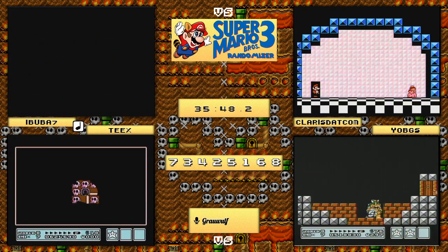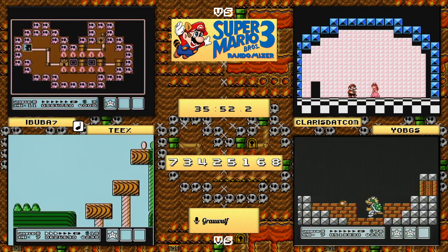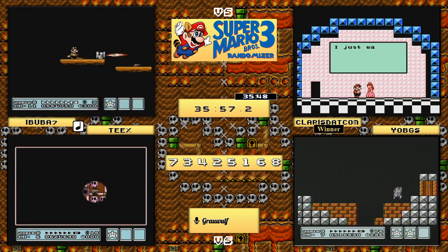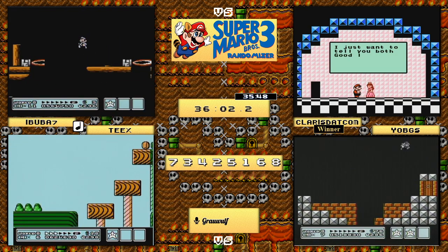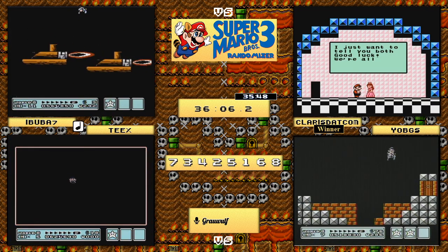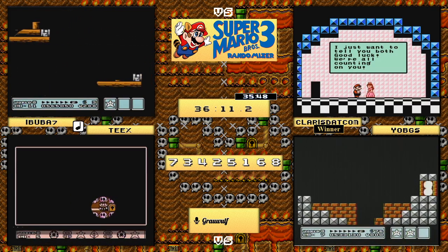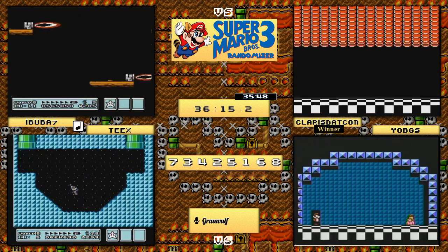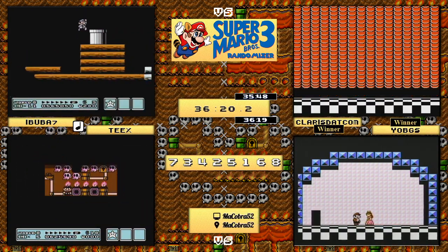We'll get you the official time: 35:48 is the official time for claris.com - and he is your winner! Followed closely by yo_bgs, your second winner in this category over teeks. Very well played on both parts. And yes, paradox's brackets are now completely screwed up!